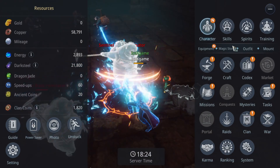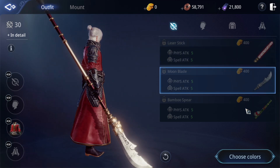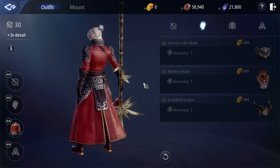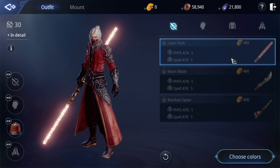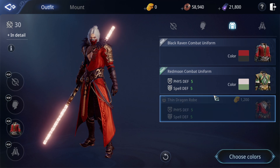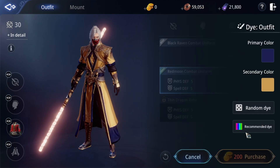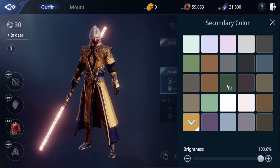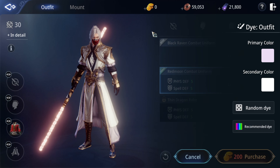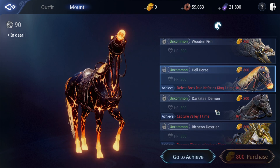A little more about the gear enhance system. They also have an outfit system where you can get better outfits — currently they still cost top-up currency and there are only about five available. This is still acceptable. For costumes you can dye the color however you want — random dye or pick specific colors.